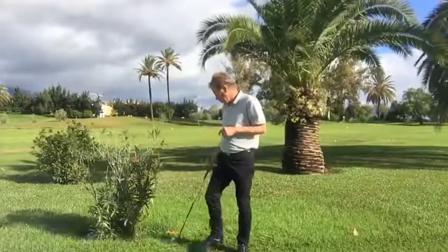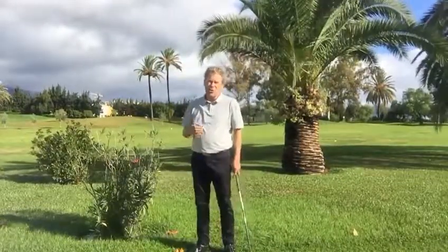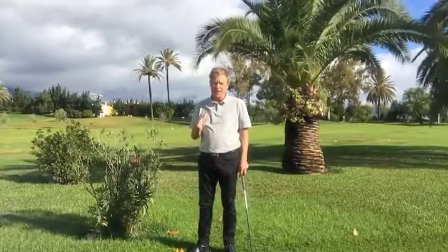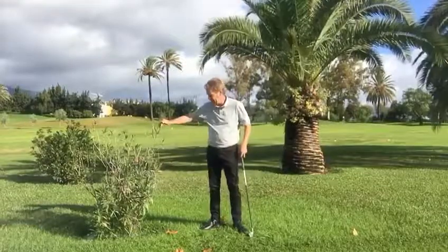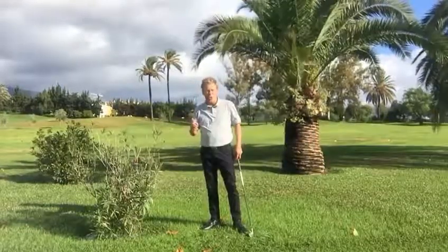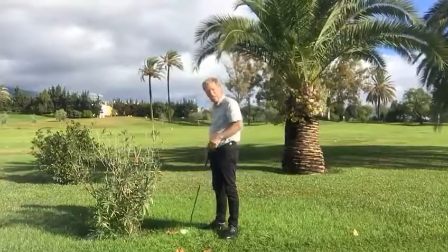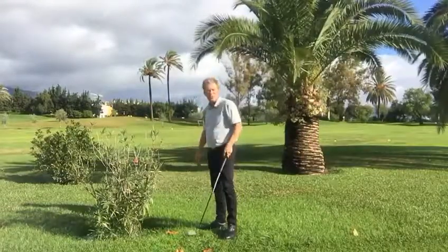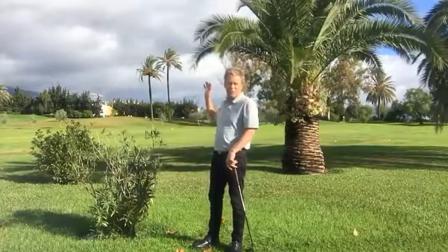But let's say you find your ball and it is unplayable — there are three options you can drop the ball. That hasn't changed. It's two club lengths, either side or backwards, not near the hole. The second option is taking the flag-ball line and just go backwards as far as you want. And the third one is playing the ball from where you played your previous shot.